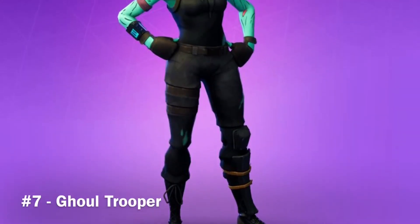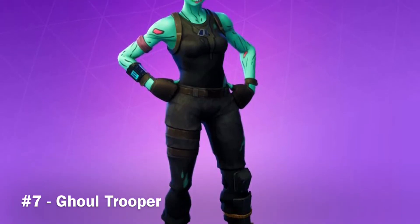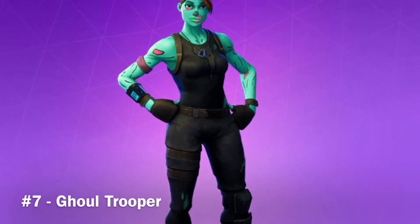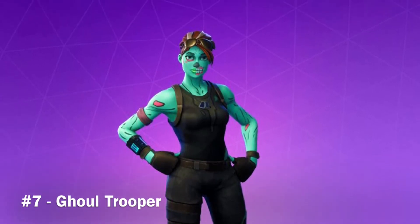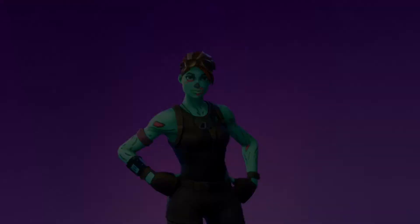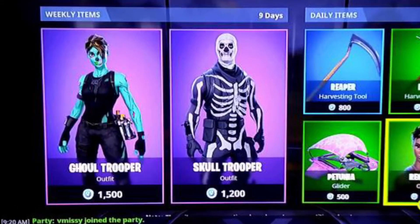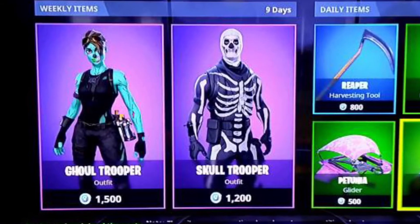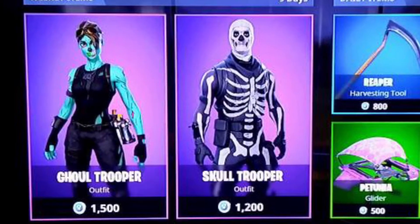At number 7 we have the Gold Trooper. This is just absolutely incredible, and one of those skins where if you came across it in the game you would automatically believe the player is good. This is because I think it was the first skin ever to be released on Fortnite, making it a really rare skin, which is why I put it at number 7.